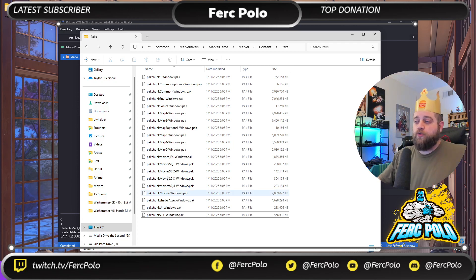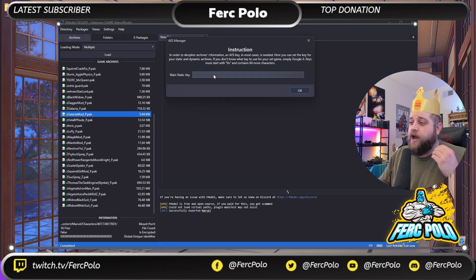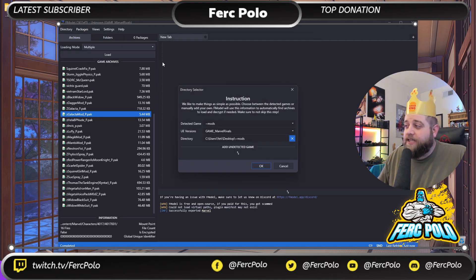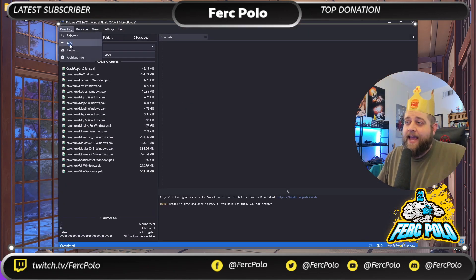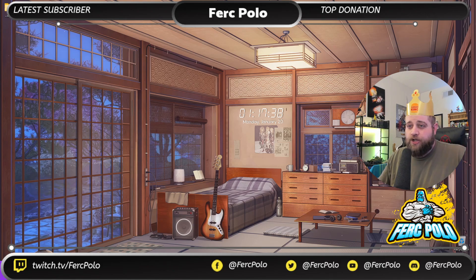These are some common pitfalls you may have run into. Making sure your AES key is set when modding the original game files is key. You do not need to set the AES key when accessing the mods themselves — it should be blank for that. When you switch back to the Marvel Rivals folder in the directory selector, FModel is smart enough to remember the AES key per game. At that point you should be ready to go and launch your game. I hope that helped. If I didn't answer your particular question, let me know more detail about what you're stuck with and I'll do my best to help. Catch you next time — thanks for stopping by.